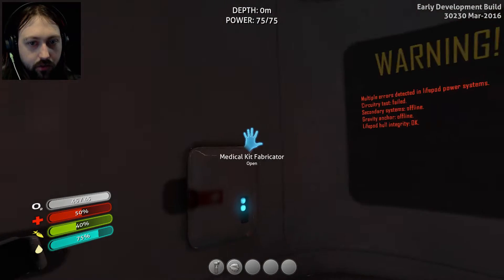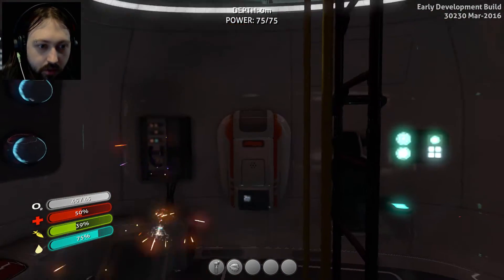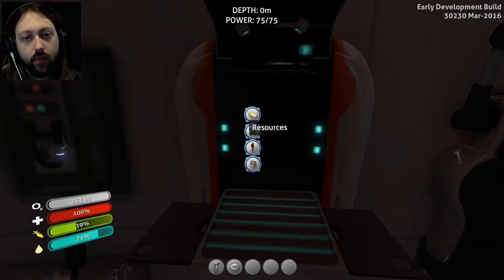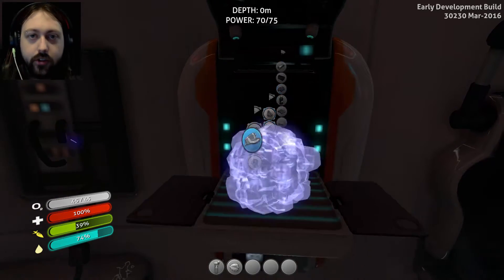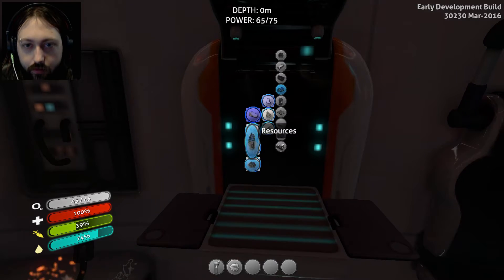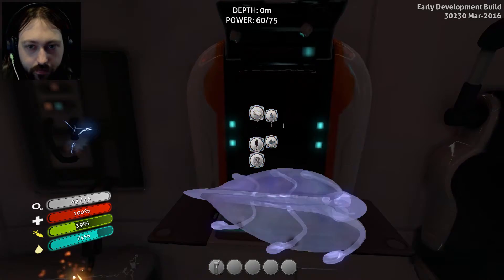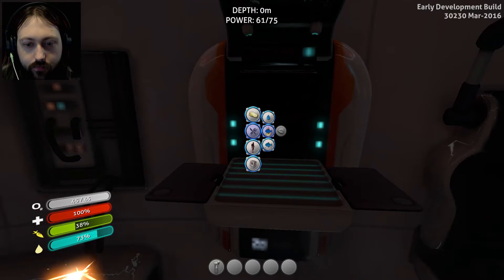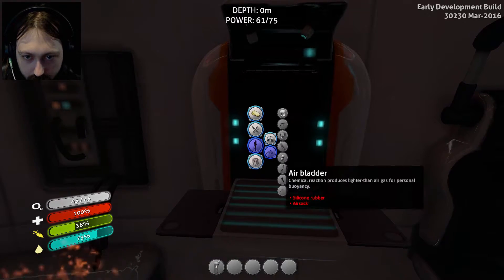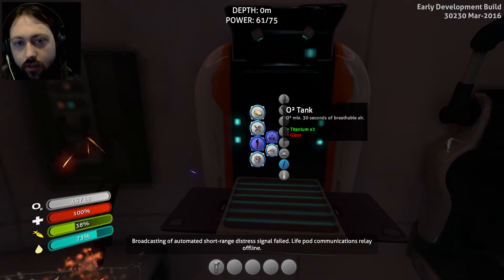Looking around, we need some help. First aid kit — yes please. And from what I do remember, we can use the fabricator to make all sorts of fancy stuff. One of the basic tools we'd like to have — well, we're a little bit hungry. A knife would be good, and an O2 tank or air tank so we can stay underwater a little more.